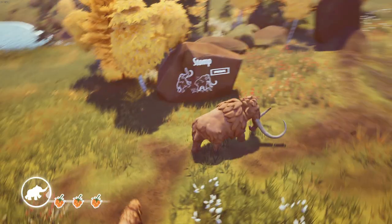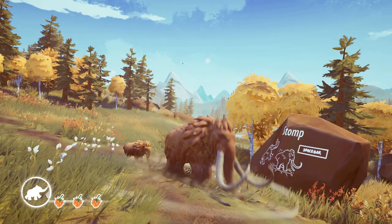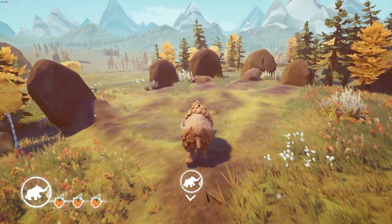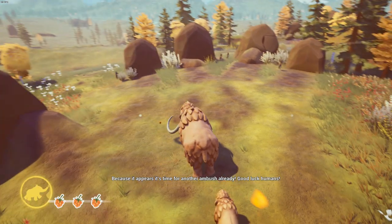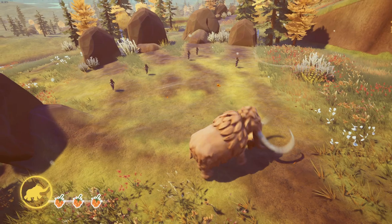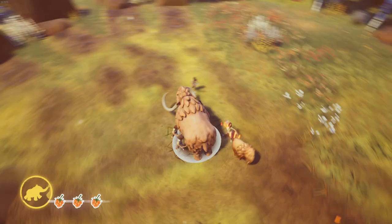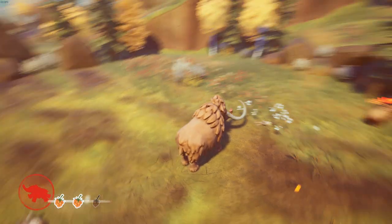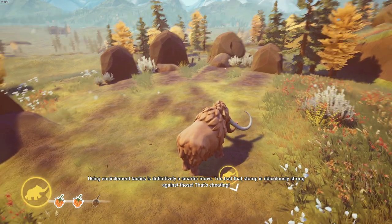Ooh, stomp attack! Come on, humans, bring it — because it appears it's time for another ambush already. There's so many. We're going to let them gather closer and stomp them. Oh no, I didn't get any of them. That one I got. But my baby did take damage, so... using encirclement tactics is definitely a smarter move. Second wave — we're not going to bother with the stomp.